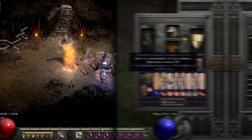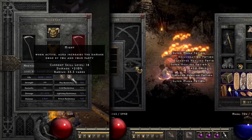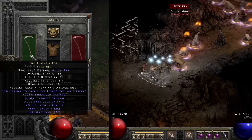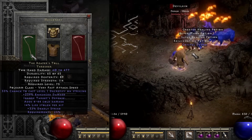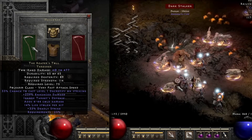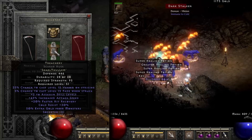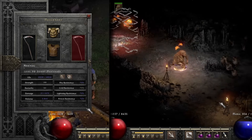Over on the mercenary, we went with the Might mercenary hoping to get more damage out of the physical that comes from the summons. We put Reaper's Toll on there to help out with any physical immunes, and it has life leech to keep the mercenary alive plus ignore target defense — a great option. We don't really need to keep mana up since we have summons, and Infinity isn't going to help much. So Reaper's Toll it is, with Treachery and Tal's Mask as a budget option, and Dariel's Visage and Fortitude as the endgame go-tos.